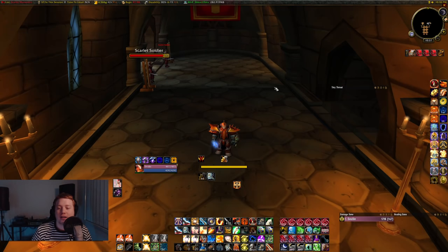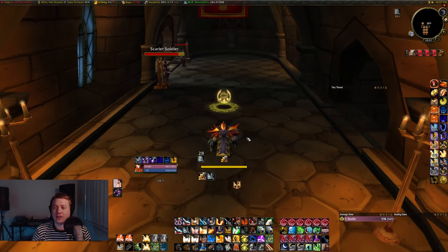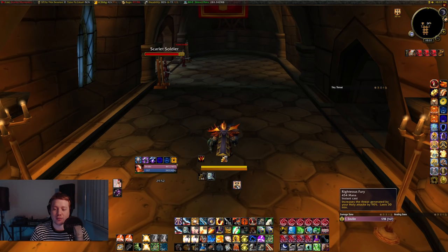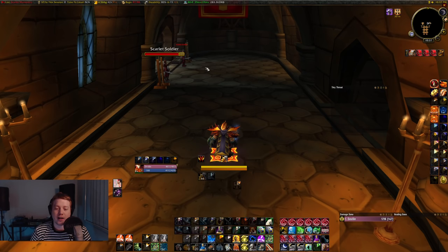Hey guys, Dev here, and we've got pre-patch coming in just a couple hours and I'm getting a lot of questions about how you tank on a paladin. I haven't actually covered that on the channel yet so let's have a quick chat. First things first: at level 16 you're going to get Righteous Fury. Righteous Fury is your threat modifier — it increases the threat generated by holy attacks. You basically want to have this up 100% of the time. I'd also recommend getting a WeakAura to let you know when it's not up, because if this falls off you're going to have a really bad time.